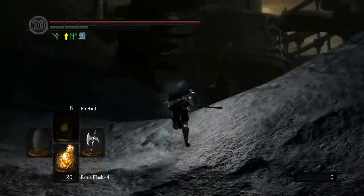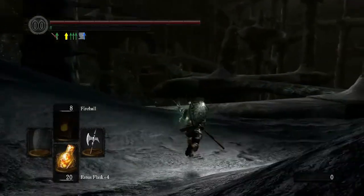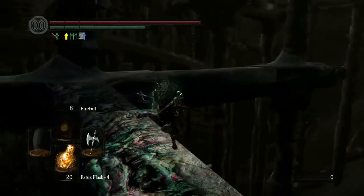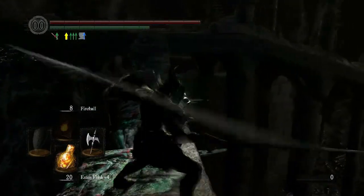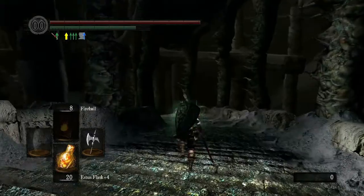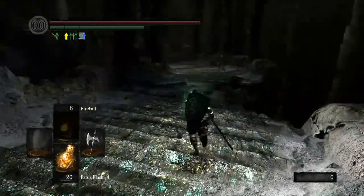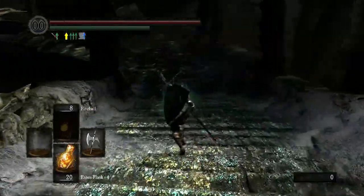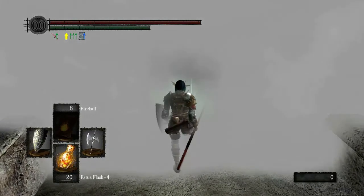Nice try, black knight. So again, this is how you get to Gwyn without actually fighting anything. These black knights all respawn — I meant it. It's best not to lock on if you're going to roll past them; it just messes you up. That guy has a jump attack too. Alright, take two — that guy can't hit you through the fog gate.